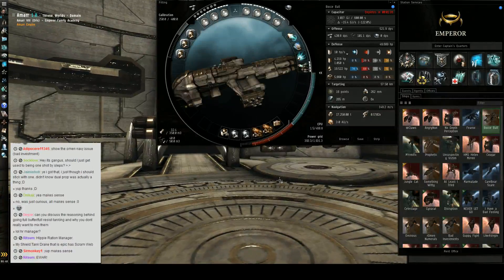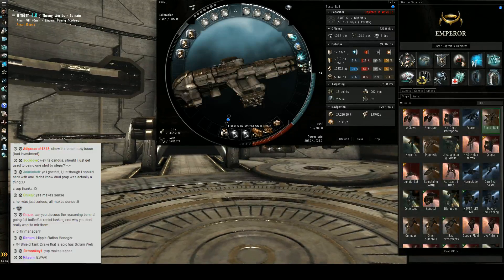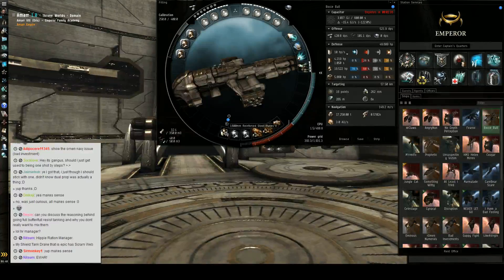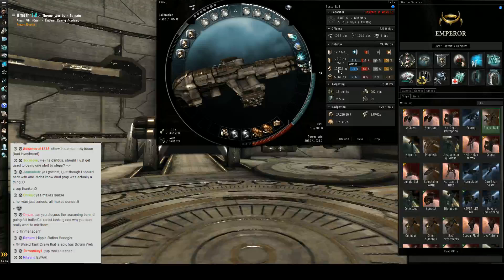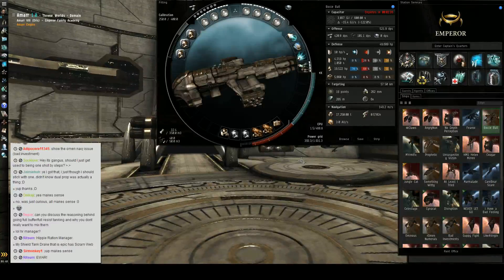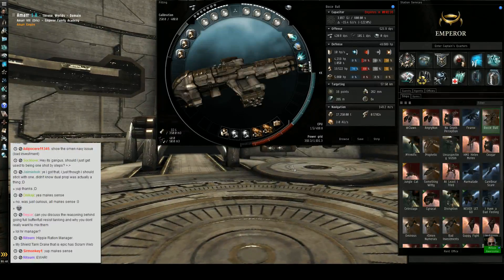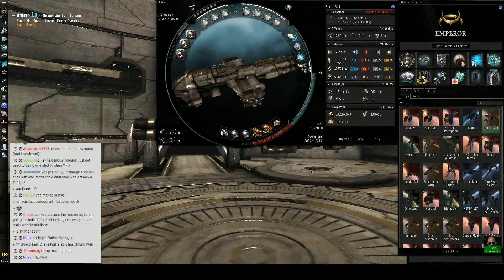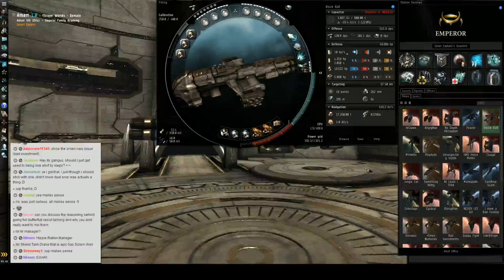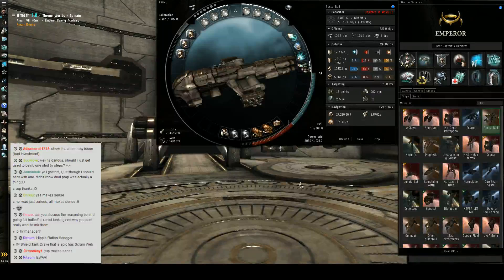Harbinger is buffer tanked. We'll start at the very beginning here. Buffer tanked means I have a huge buffer — a 1600 plate, which gives me a bunch of armor, and then I have resists. Buffer tank survives on the idea that I have enough armor with enough resists that it's going to take you a while to chew through it all. I'm not going to rep, I'm not going to regen. I'll kill you before you can take all my armor from me. That's buffer tanking.